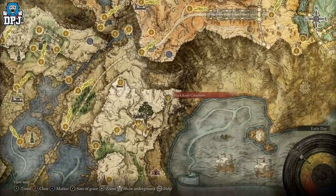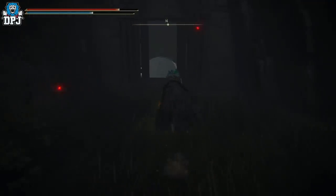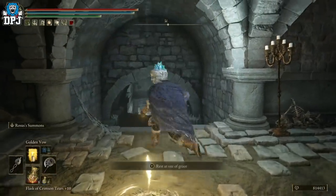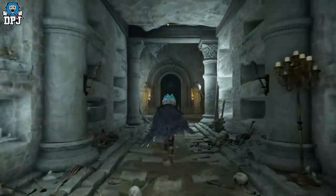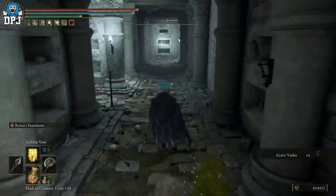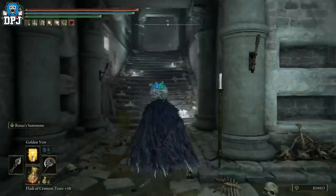You can get this almost near the start of the game — nothing stopping you. The only thing you need is a Stonesword Key. Come up here to the Black Knife Catacombs; it's easy to get to. There will be a guard on the side of the door, but you can take him out or run straight past him. Activate the grace if you haven't already, come down these steps, ignore the enemies, run past the bathroom on your left, come in here, use your Stonesword Key, run into this room, and grab that loot.